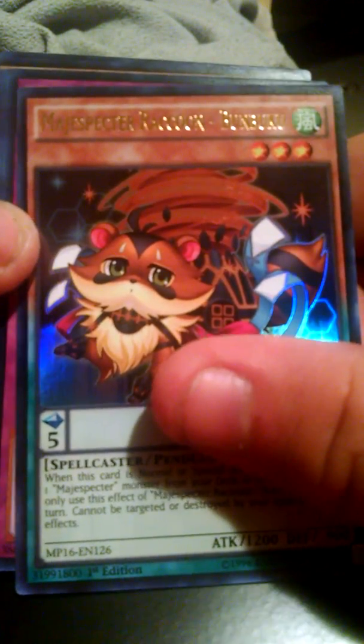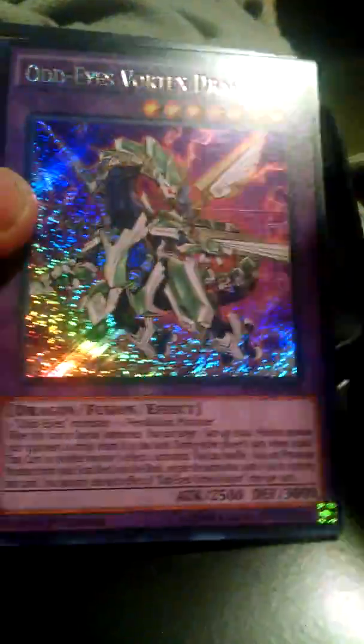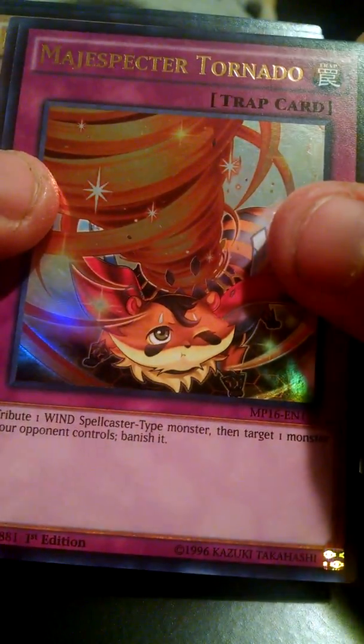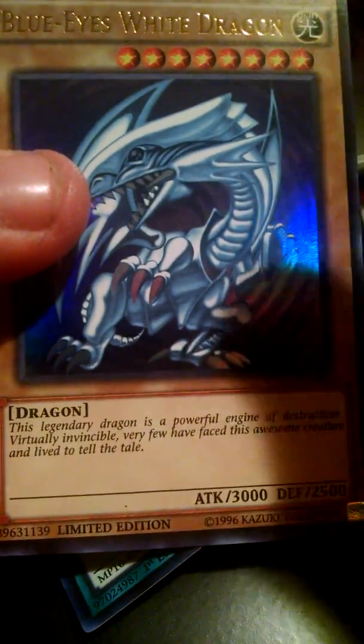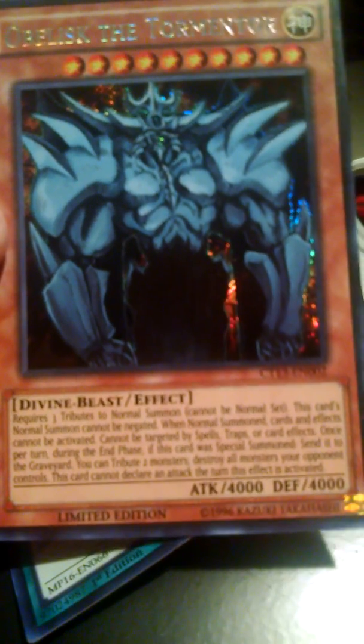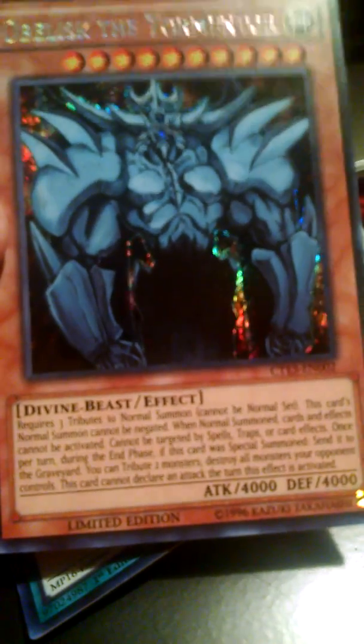Before we end this off, I wanted to go over all of the foil cards that we have, including the promos. So that's all that we have — up to nine foils, including Majester Raccoon Bugkubu. Thank you guys so much for watching. Be sure to check out my channel and subscribe for some epic Yu-Gi-Oh videos. The Dueling Professor is signing off — I'll see you next time.